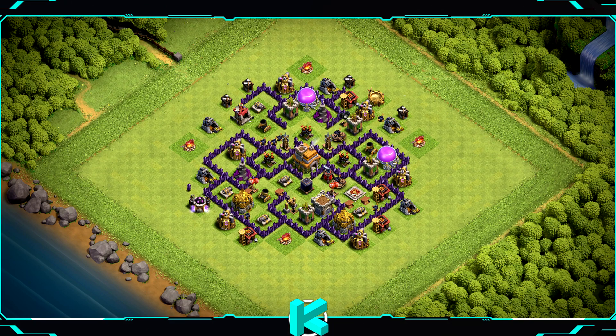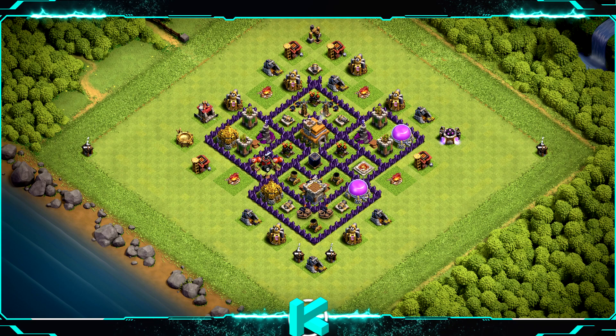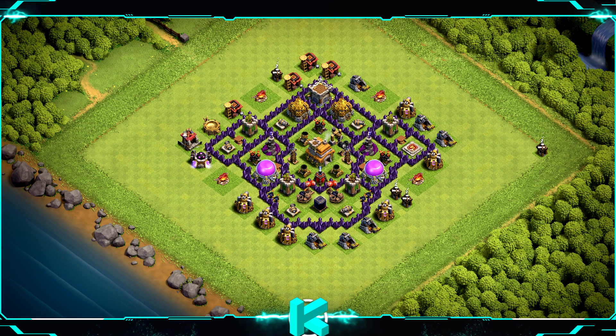Base number 9 is a classic and popular hybrid base, good for farm and for trophies only. Base number 8 is a trophy, farm, war, and clan war league base layout. Base number 7 is also a great design against air attacks.